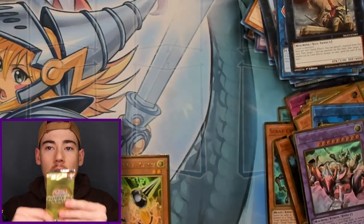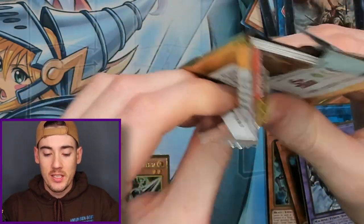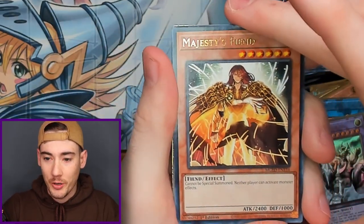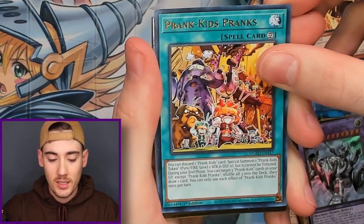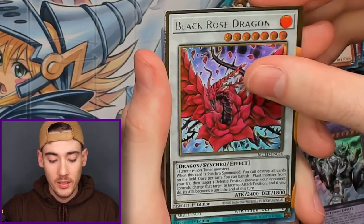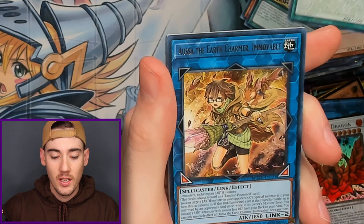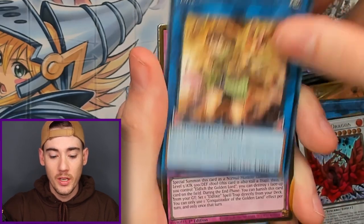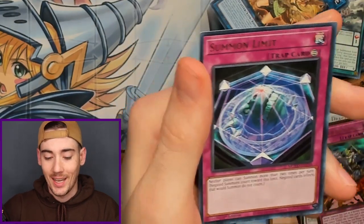Last pack — can we get that last pack magic? Is it in the cards for us? Blue Eyes, are you in here? We got Majesty's Fiend, Prank Kid's Pranks, First Gold, Black Rose Dragon, Treasure of the Yang Zing, Asa the Earth Charmer, and the Last Gold. Conquistador of the Golden Land with Summon Light. No Blue Eyes.